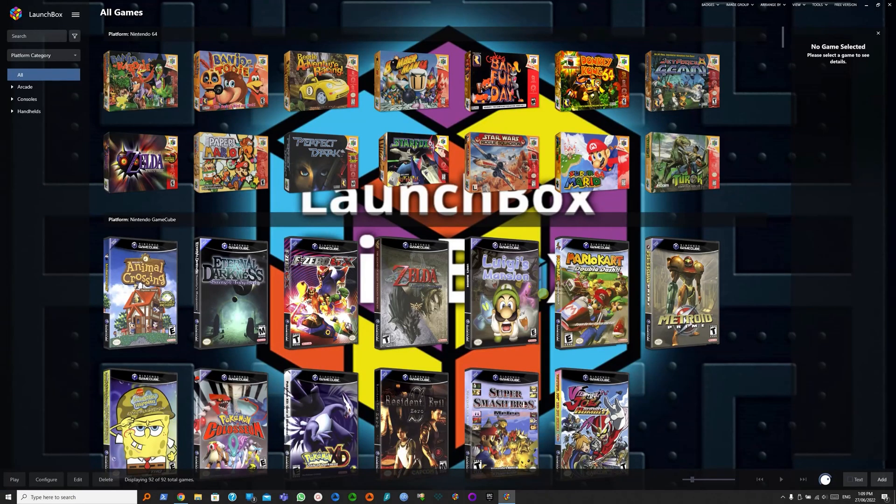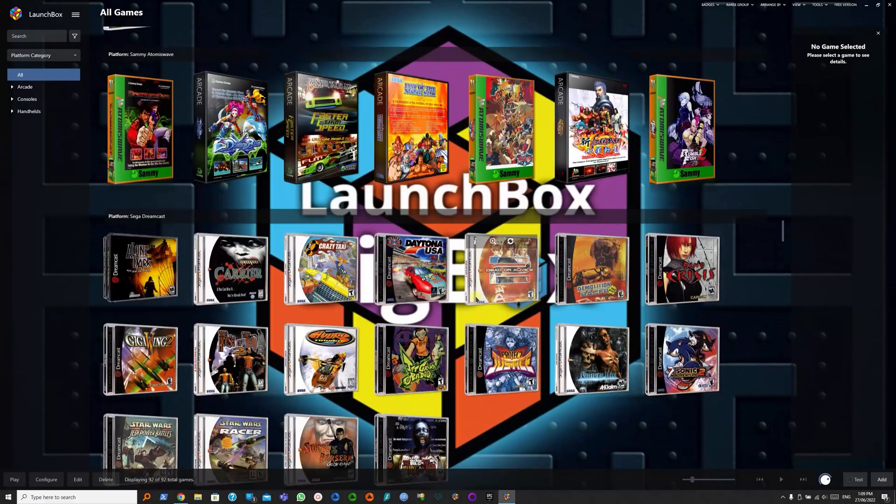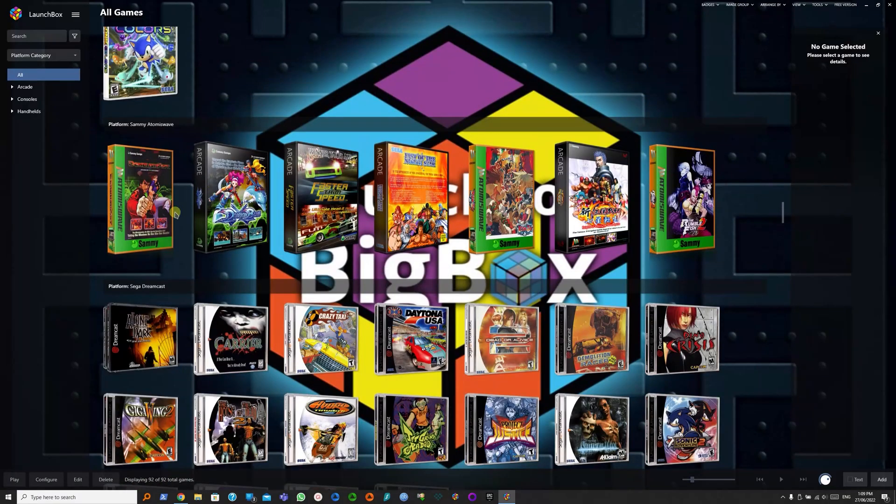So you've set up your emulators and imported your ROMs in Launchbox, and most of the time, box arts for home consoles are consistent and uniform. However, this may not always be the case for arcade games because they didn't really come in an actual box — they came in cabinets. And this is where fan art media may be better.